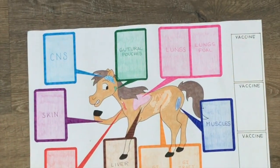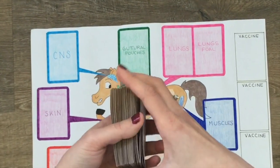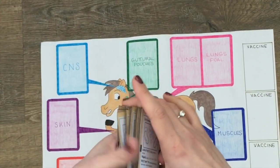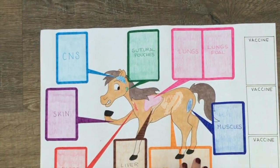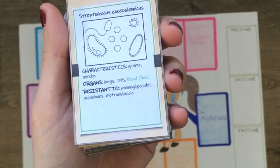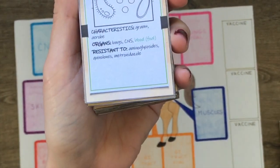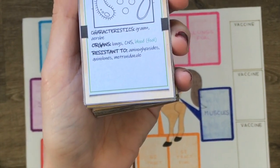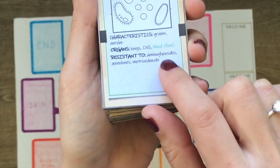At the beginning of the game each player shuffles their deck of cards and draws seven cards. Bacteria always play first and put the cards they wish to use on the organs. On the bacteria cards, as you can see, there are the characteristics of each bacterium: which organ it can infect, which antibiotics it is resistant to, and if it is an infection of foals it is written in green.